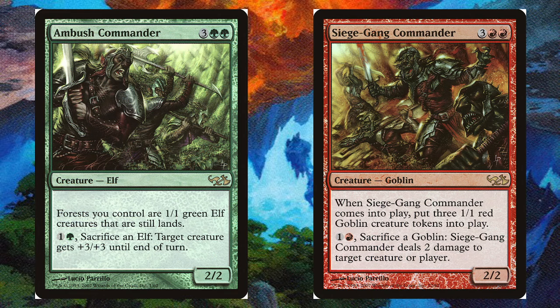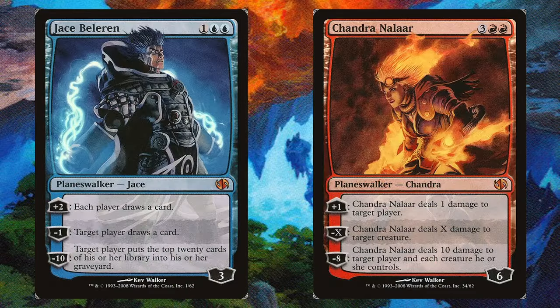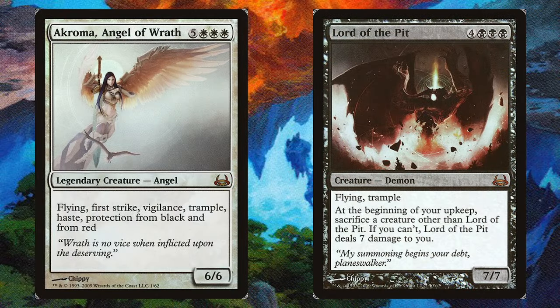Dual Decks are arranged as two factions against each other — it could be creature types, like the very first one which is Elves vs Goblins; it could be Planeswalkers against each other, like Jace versus Chandra; or it might be something looser, like a theme, like Divine and Demonic. They originally started with a bit of a pattern — they'd do a creature type or theme one, then a Planeswalker one, and alternate back that way.